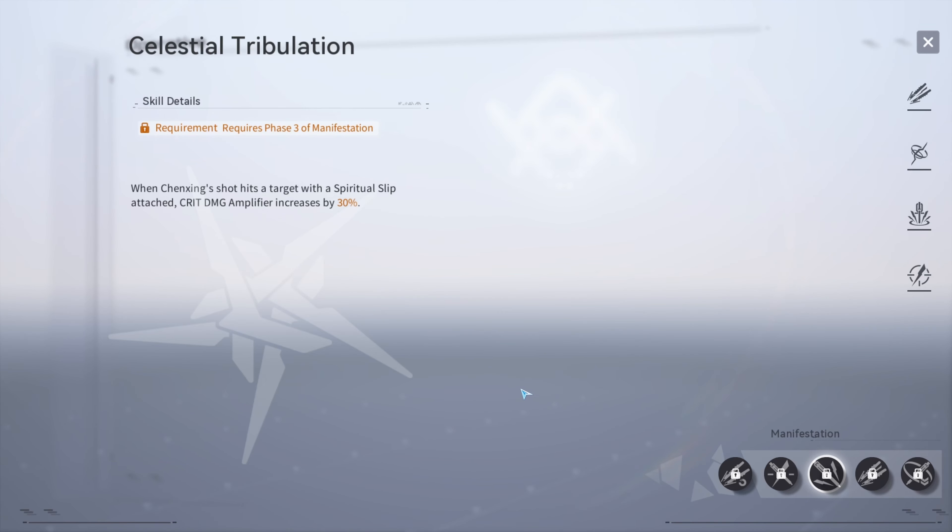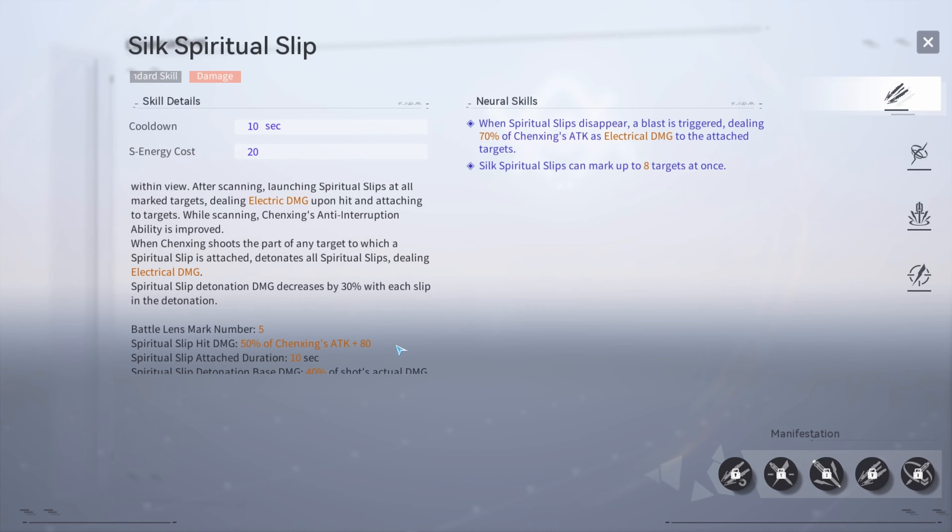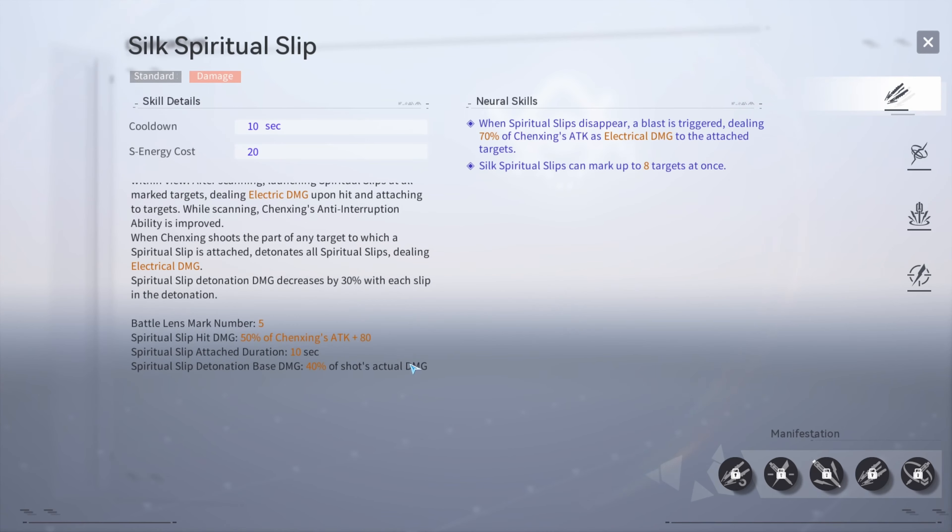Her standard skill is her main source of damage, as it locks on to multiple parts of a boss and does a lot of damage when you have both standard skill clusters unlocked. The detonation damage of the slips attached to the targets is based on ballistic damage, so that is what her DPS mostly scales off of.